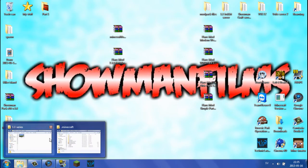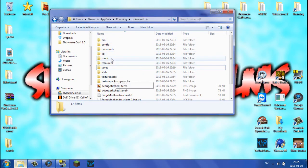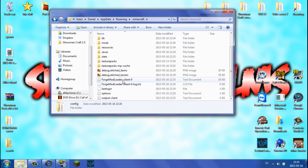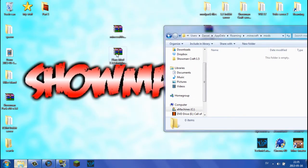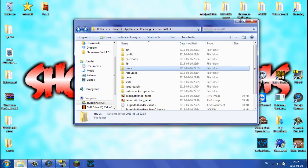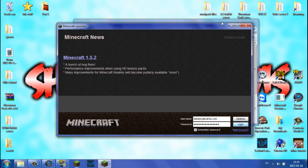Now we're going to go back to the .minecraft folder, which we open with percent appdata percent. As you can see, we now have the mods, lib, coremods, and config folders, and a few more things like Forge Mod Loader. Go into the mods folder and simply move the Flan's Planes mod file straight in, just like that. After that, simply run Minecraft once again, because now we're going to generate a new file called Flan.